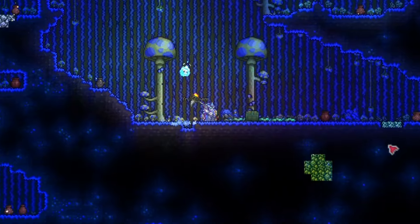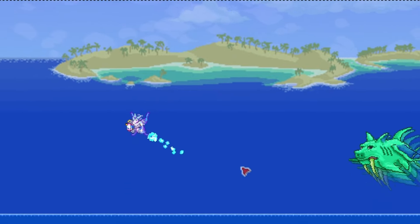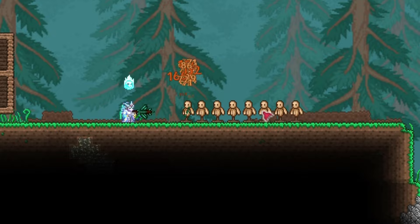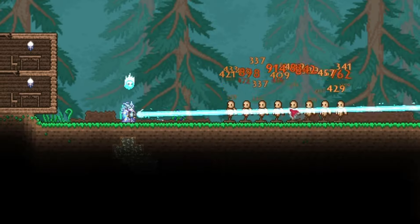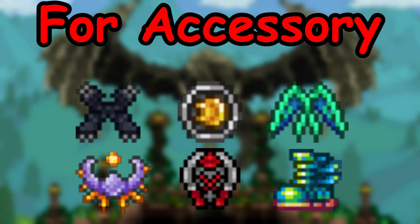If you want to defeat Duke Fishron, you need to catch Truffle Worms in the Underground Mushroom Biome, then fish in the Ocean using Truffle Worms in your inventory. The weapons dropped by Duke Fishron are some of the best weapons in the game for any class. Alternatively, you can use Razorpine, Blizzard Staff obtained from Ice Queen during the Frost Moon event, and Charged Blaster Cannon obtained from enemies in the Martian Invasion. These accessories will be best for this stage of the game.